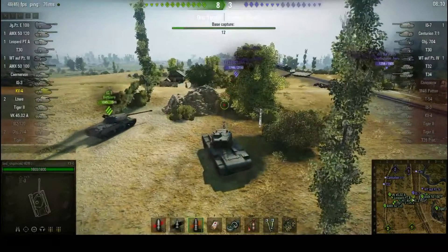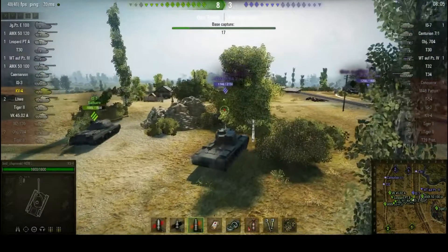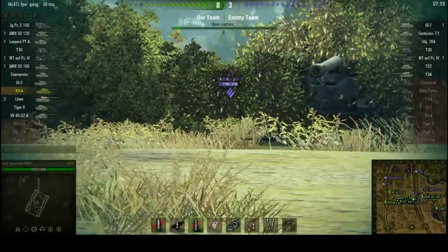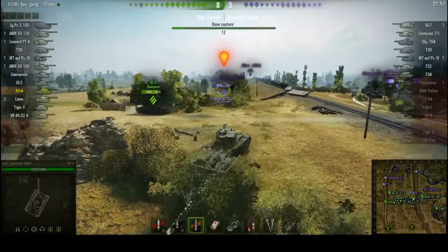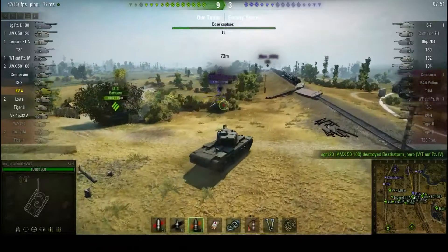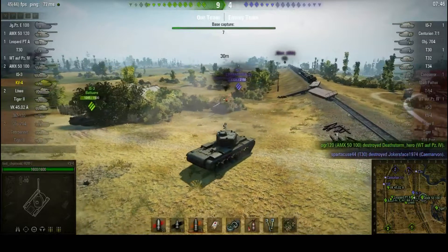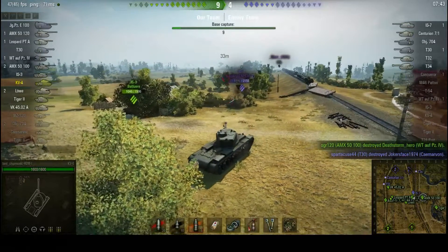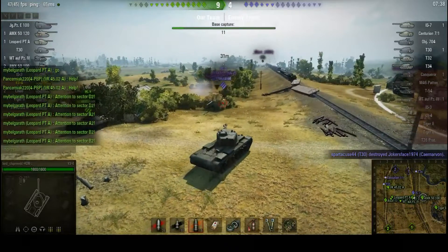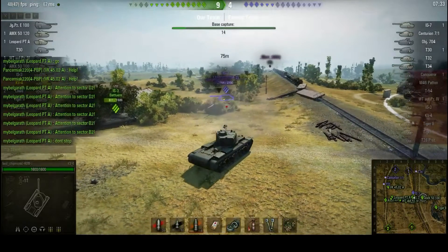IS-7 is looking the other way. While he's distracted — I can also be making his modules feel pain and crew members feel pain with these HE rounds. Scoreline is 9-3. The KV-4 is quite heavy — 15 damage into the IS-7, but it looks like I might have also knocked his tracks out, which is kind of funny. Yup, he's tracked. IS-7 trying to shoot some other people. Another 67 damage — blow his tracks off again.